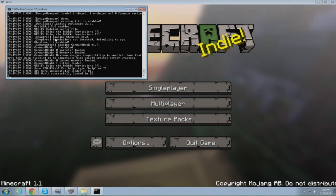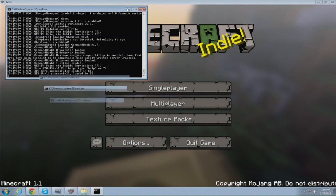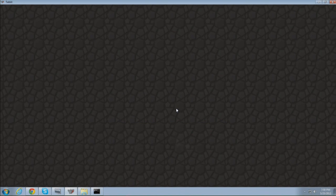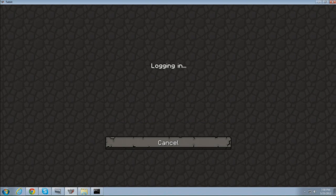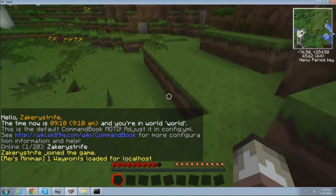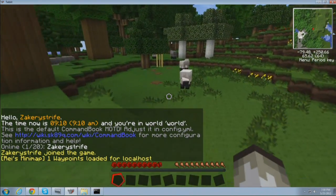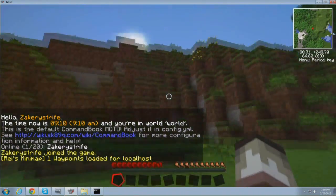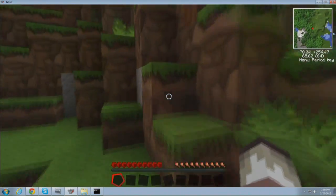So we have the server up and it's done loading. You're going to go to Multiplayer, Direct Connect or Add Server, Local Host, Join Server. And if you did everything correctly, you should be able to log in immediately with no problems. It might freeze or lag for a bit because it's generating the world as you log in. And now you should be playing Minecraft with all the TechIt stuff installed and ready to go automatically.